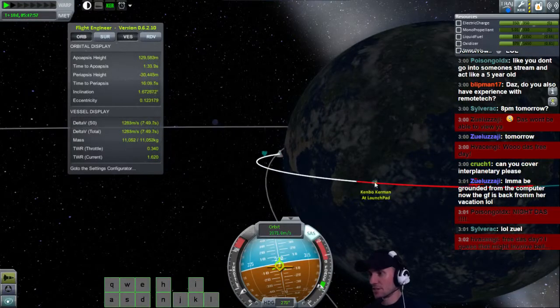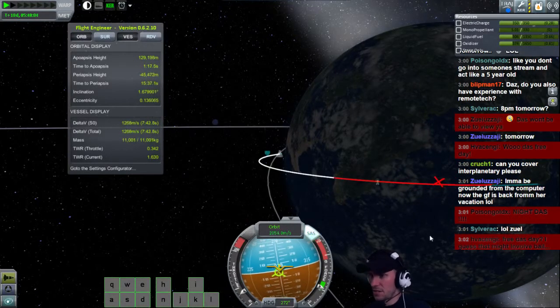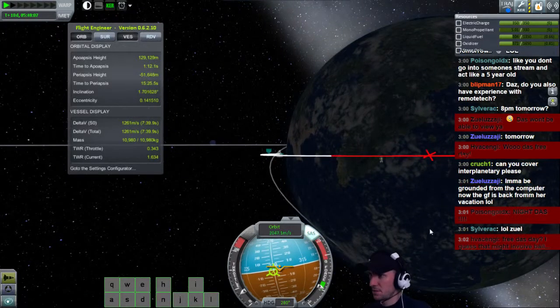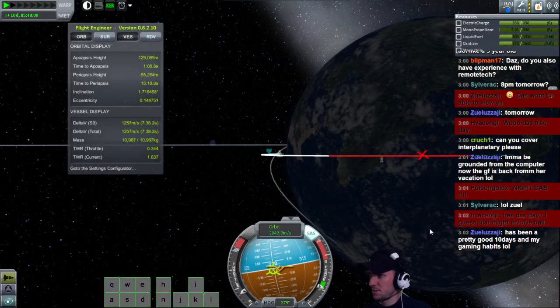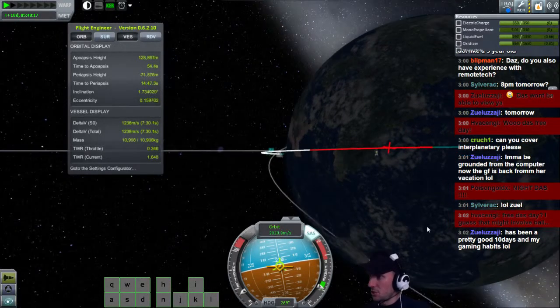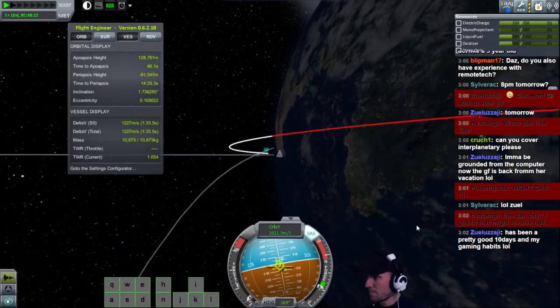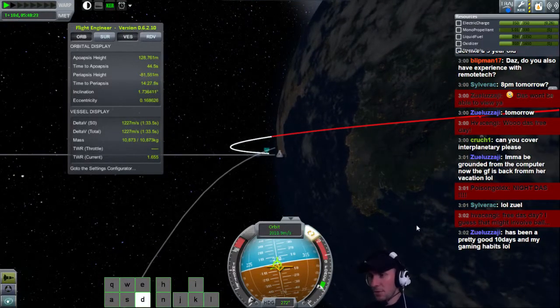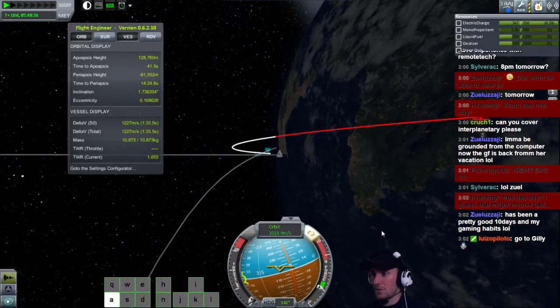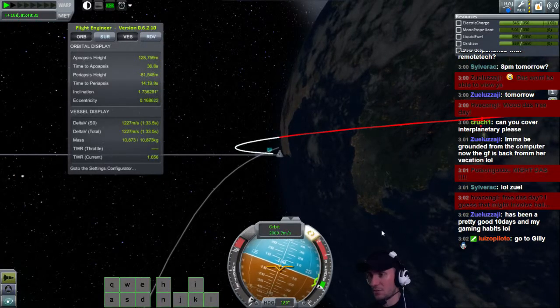I'm just gonna put that crosshair over him because we know he's standing at the freaking launch pad. Looks like I need to go south a little bit. I'll do it in the gross movements. Look out there — you can zoom in pretty far. Now I need to burn south because I'm too far north of it, and I'm coming around the mountain this way.